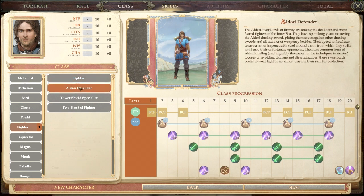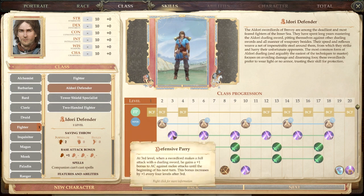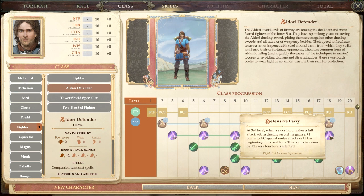Now the Aldori Fighter — they specifically use the Aldori dueling sword. They tend to be built around Dex and wearing less armor, particularly at low levels. They lose three bonus feats in the mid-levels, which is a crucial time for feats. They still get Bravery, but gain Defensive Parry: when making a full attack with dueling swords they gain a bonus to AC against melee — one per tier — so at 18th level they're adding six to their armor class.